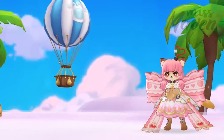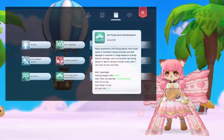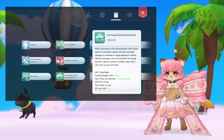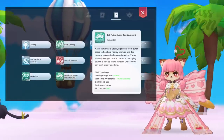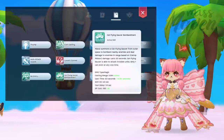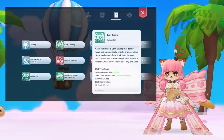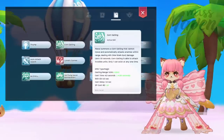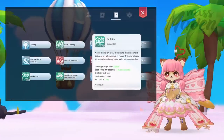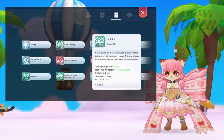Lastly, we have several important skills which can only be obtained from runes. First is Cat Flying Saucer Bombardment from the Flying Frisbee S Rune, which lets you summon a cat UFO. This skill has huge AoE that will make enemies with no Endure skill suffer from stagger. Second is Corn Gatling from Acer Monument, which is another summoning skill that can stagger enemies. And third is No Entry from Acer Monument, which is an AoE skill that inflicts Kiwi Rootstock Twining on all enemies within range.